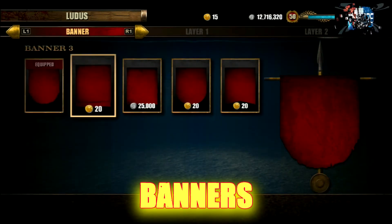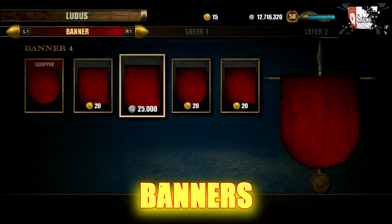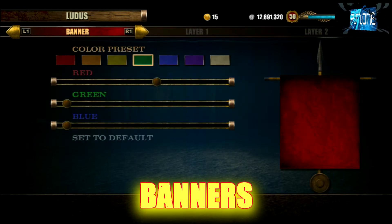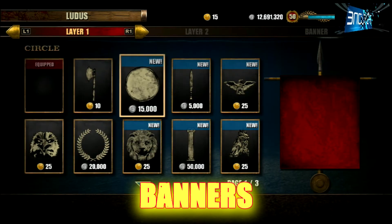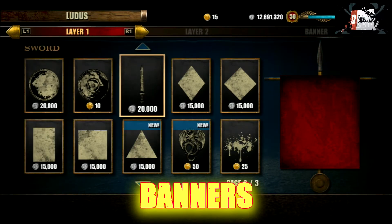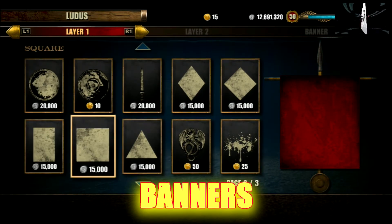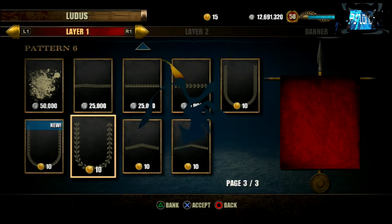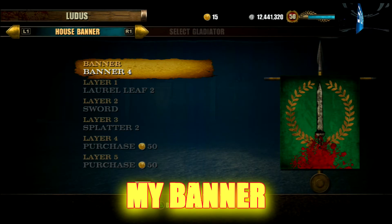Next up I'm looking at banners. There are five banners for your ludus that you can buy — some are gold, some are silver. You make your design on top of a base, picking from a bunch of different colors, and then you can put all these cool things on top. You can get up to eight layers, but it costs loads of gold after you go past three, so I would stick to three. This is the banner that I made — pretty simple, but it looks pretty cool.